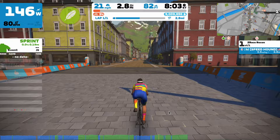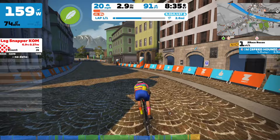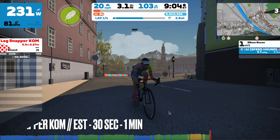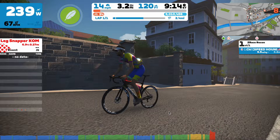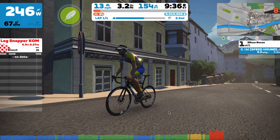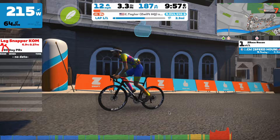If you can't quite remember where the leg snapper is, remember that there are some cobbles — a short cobble strip — before you hit it. That's your indication that you've got around 30 seconds to a minute before you start climbing. The leg snapper starts a little tamer but increases its gradient as you go, peaking at around 9-10%. Riders are likely going to be out of the saddle and going really hard trying to cause a split. If you have a featherweight boost, use it on this climb — it's crucial to stay with the group.